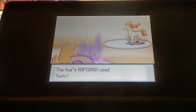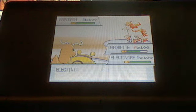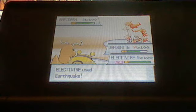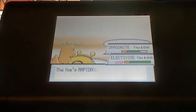Rapidash uses Toxic — I hate that. I would use Toxic at the beginning of the battle but not close to the end because it's kind of dumb; it won't even work. I use Earthquake on his fire-type Rapidash because I know it would be super effective. Since my Electivire has over 370 or 380 attack and I have the Expert Belt on him — which increases the power of super effective moves — it ultimately murders his Rapidash in one hit.